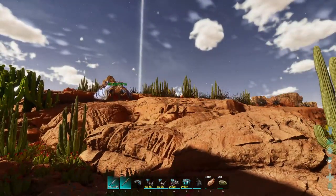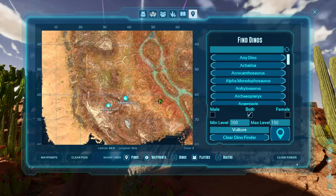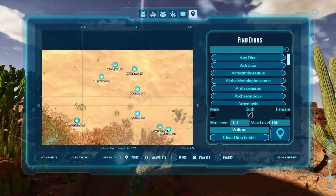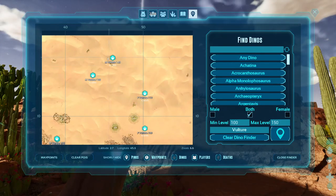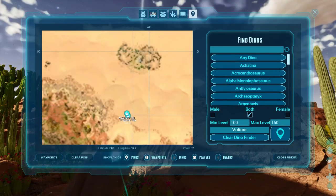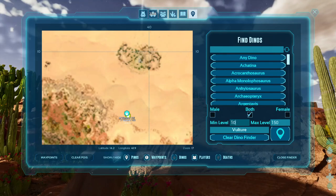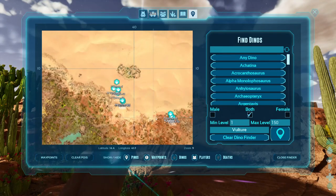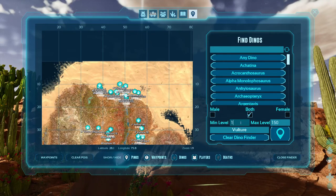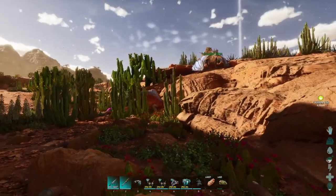Now we gotta move on to the second vulture, hoping one has spawned in. Where are the vultures? Any vultures up here? Sometimes there might be some hidden behind rocks. Also, the reason why I have my minimum level set to 100 — watch if I set it down to 10, look at how many other vultures there are. There's a reason I have that minimum set, so I can spot the high-level ones. That one is hidden right underneath another.